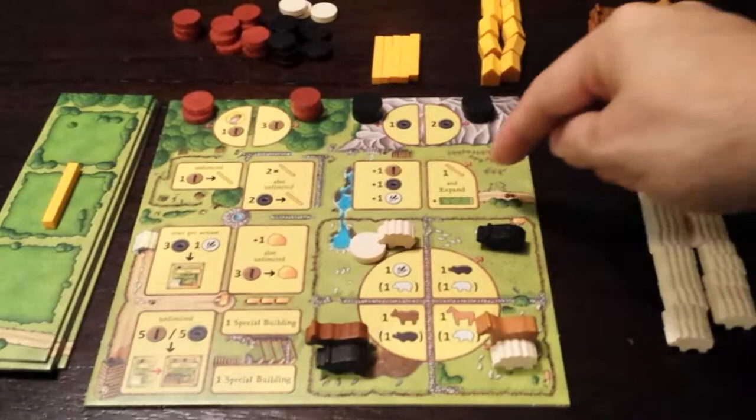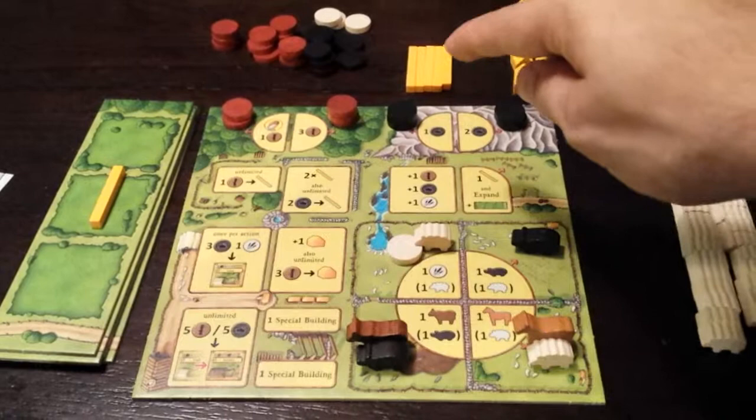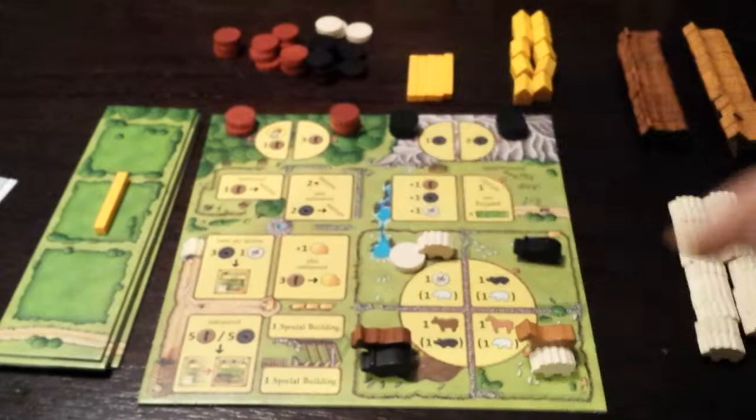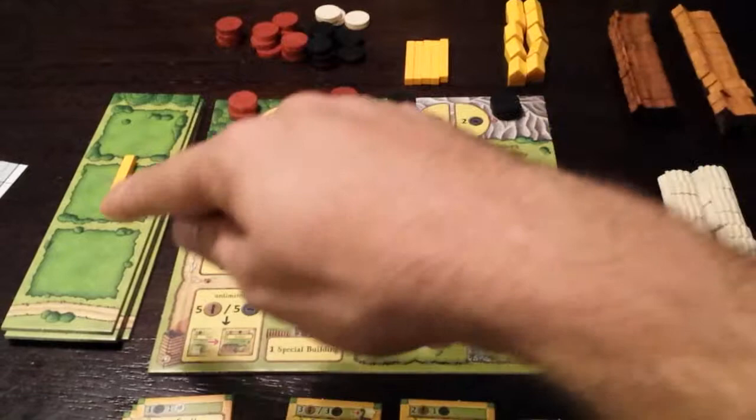Since I'm putting one of these tiles every round onto here, that's actually what times the game. There are only eight of these at the beginning; you put one on here every round, and the game ends when all of these are gone. So on the eighth round, you put the last one there, and since there are none left, that signifies the last round of the game.